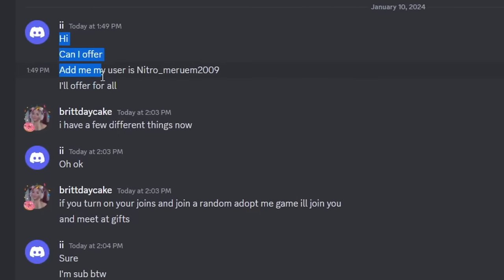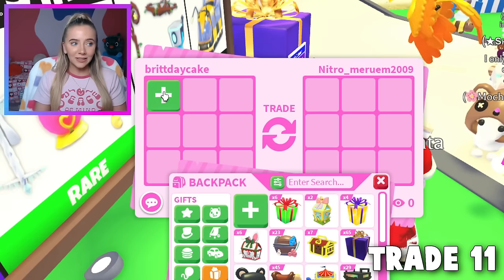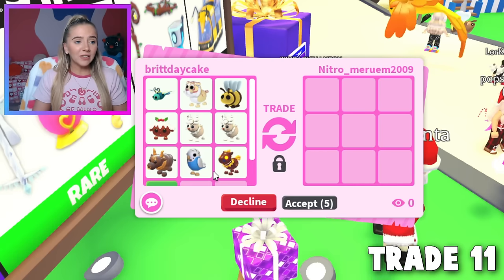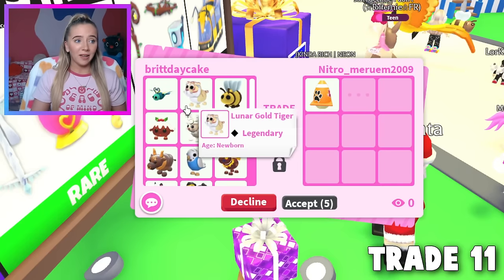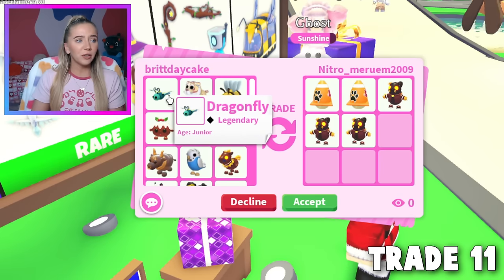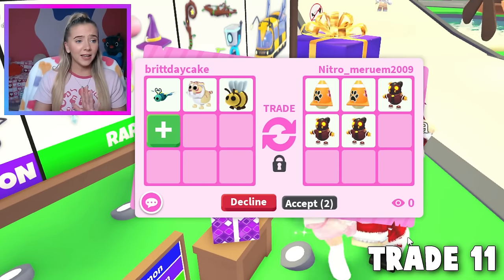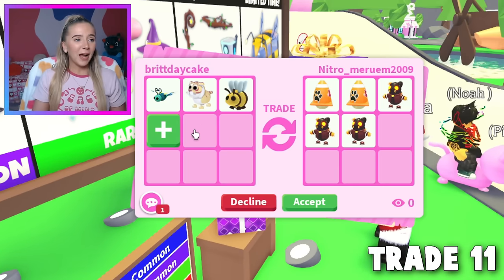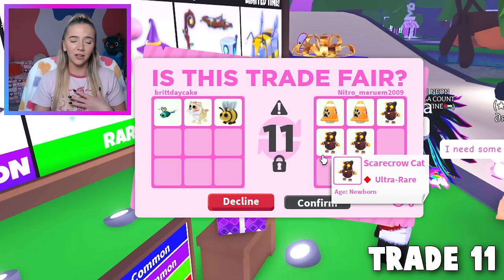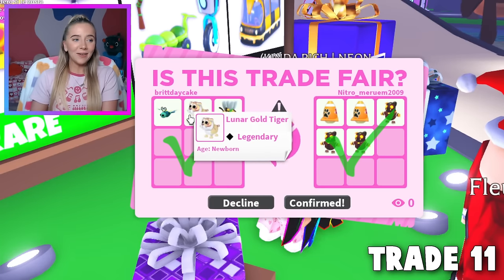This person wants to offer for everything — they look rich and have a mega Fleur de Ice. They sent a trade request. They're offering scarecrow cat and urban eggs for the first three legendary items. I'm not telling anyone I'm accepting every offer. I guess bye to our legendary items — they hit accept. This is our 11th trade, and 11 is my lucky number. They hit accept and there we go — 11th trade done.